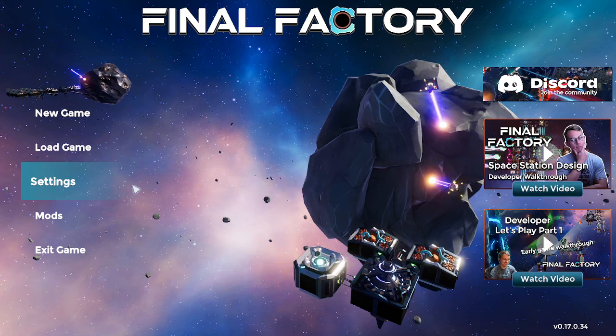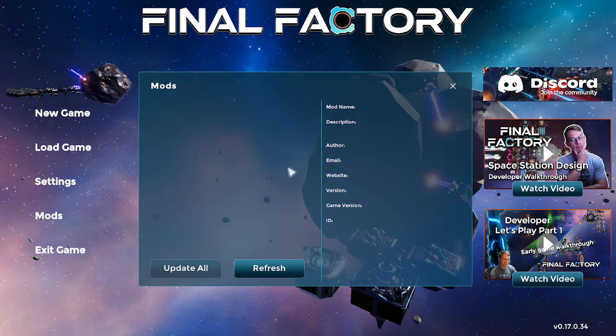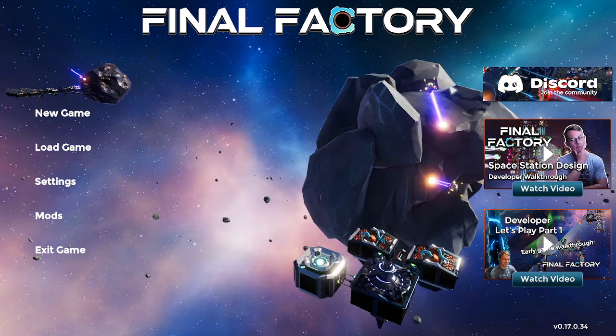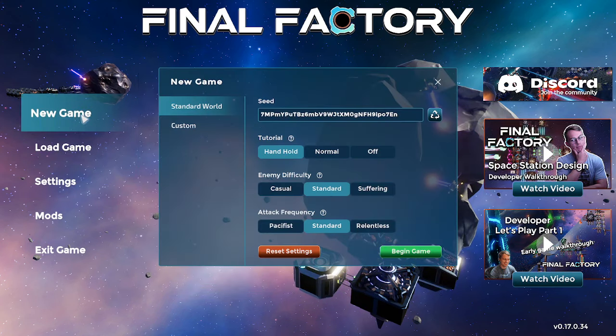What I'm going to do is first show you the mods I've got installed at the moment. There's Auto-Loot, available through the Steam Workshop. ToeBot, and there's also a new one I'm going to enable later called LootBot. For now I just want to show you the very basics of the game, so we'll leave that and do a new game. If you want to follow along on my actual seed, it's 00001.